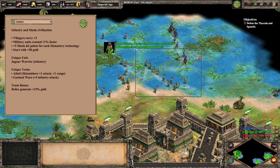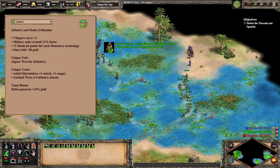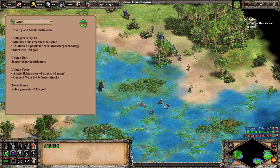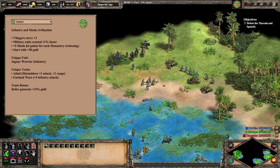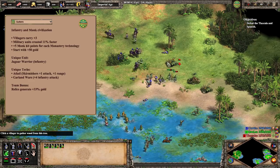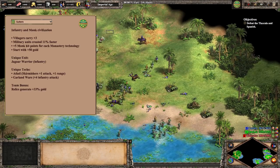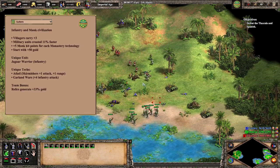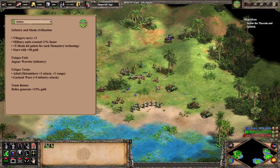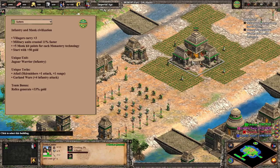All of their best units are very fragile, and they are in contention with the Turks for being the most gold-reliant civ in the entire game. The monk as a unit is still fundamentally slow and unarmored. The civ also possesses one of the worst navies in the entire game, missing the galleon upgrade, and their farming-centric eco bonus with the extra carry capacity really hurts them on hybrid maps where you want to be fishing. Additionally, like the other American civs, the Aztecs possess no gunpowder or cavalry, but unlike Mayans and Incas, Aztecs also miss access to the fully upgraded Arbalest.